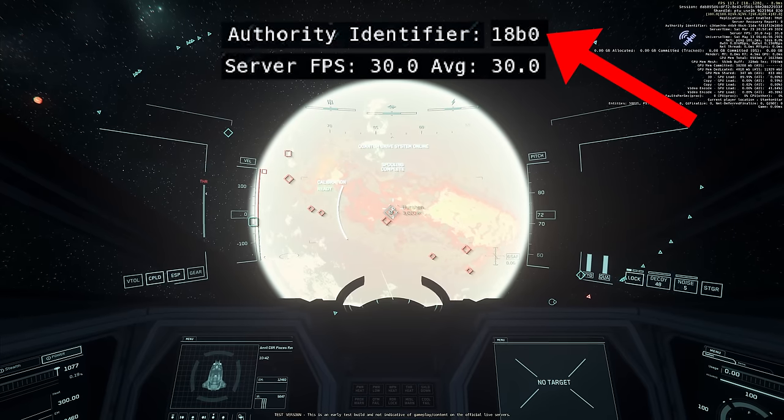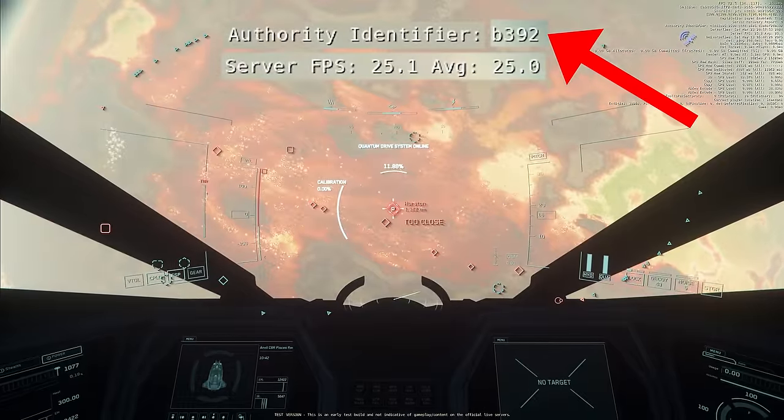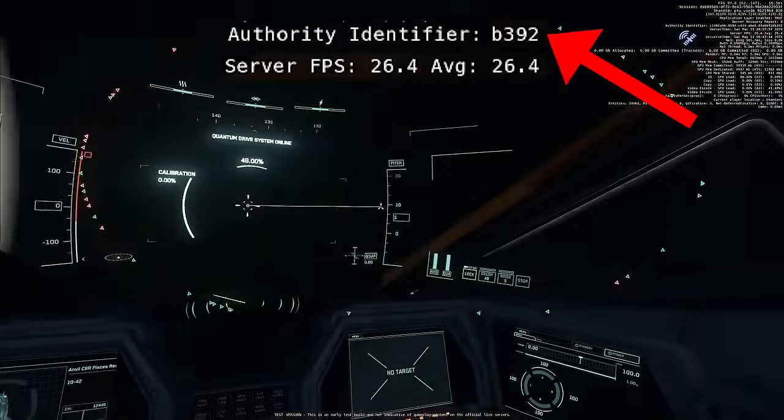Server meshing is here, and it was spectacular — it worked and it didn't work, all sorts of amazing things. You've likely seen lots of clips of people transitioning between servers. We're going to get into a bit of that, but I think the most important and exciting thing was looking at the configurations of servers that CIG tested.